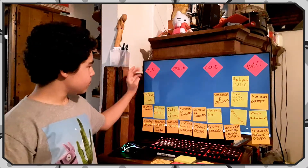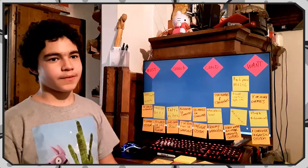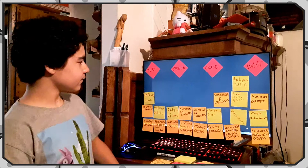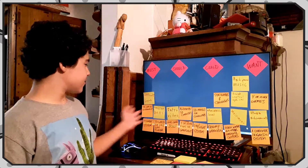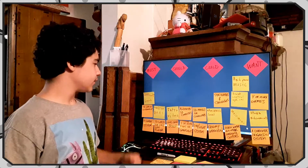So let's rewind — what does MUSCOW stand for? MUSCOW stands for Must do, Should do, Could do, and Want to do. Are all these stickers all the features? Yes, it's all the features that we must, should, could, or want.